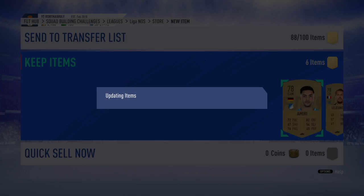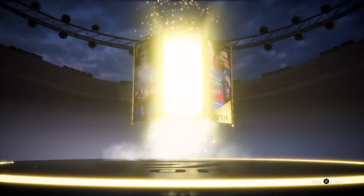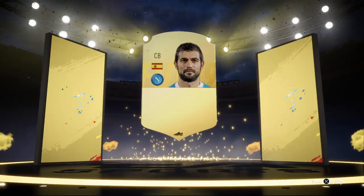Rare Electrum Players Pack - 12 items, 6 gold, 12 rare. Come on EA. I get 6 rares but no high rated card. Can I at least get a board? I do get a board - Spanish center back, Raul Albiol, 84 rated. Not bad.